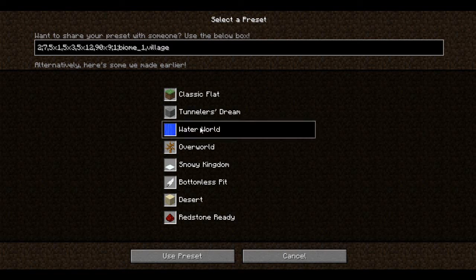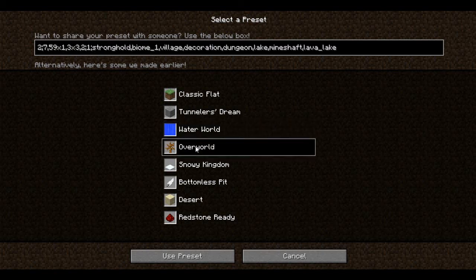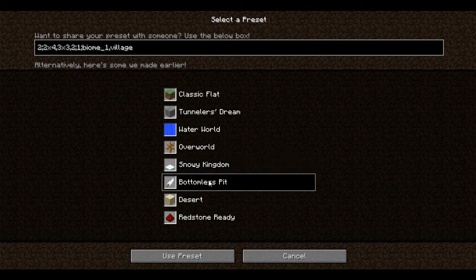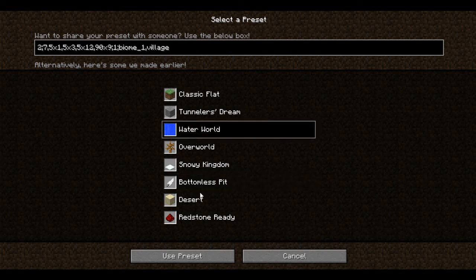This is a water world — a world made all from water. Overworld is like a normal world but it's flat with grass, water, and sand. Snowy Kingdom is of course made out of snow. Bottomless Pit is like a void with nothing — you can make sky maps with this one. With the water world you can make custom maps as well for fun.